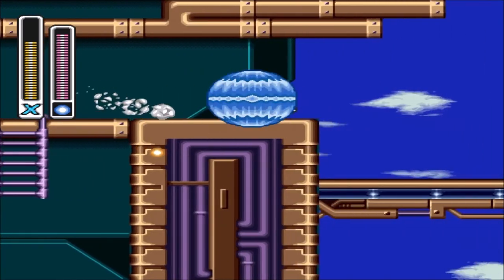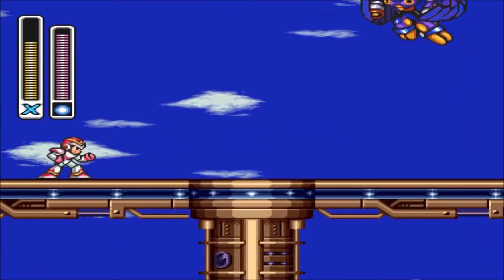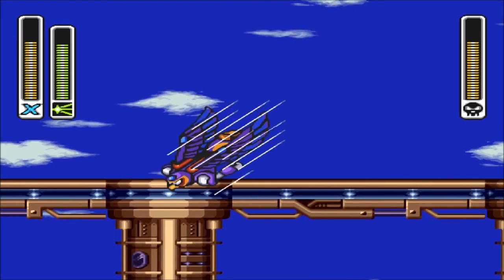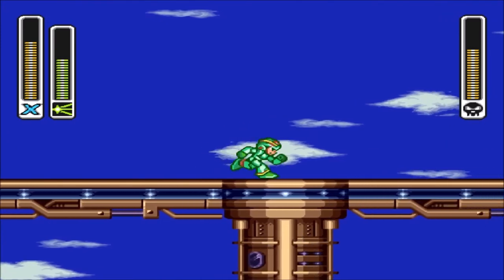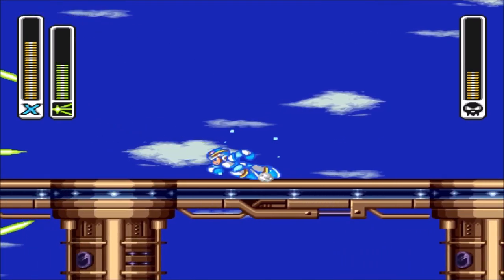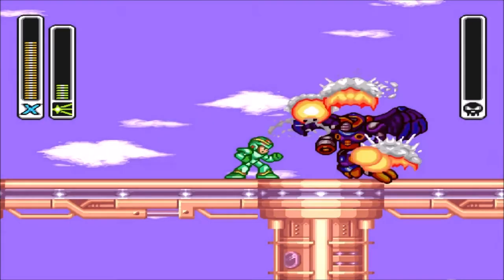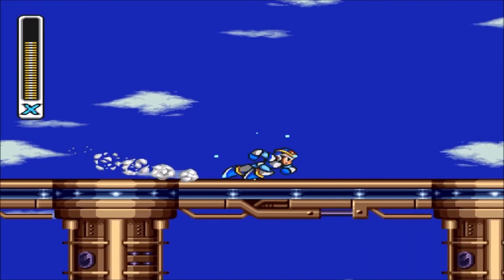If this part looks familiar, you know what Maverick boss we're about to go up against — Storm Eagle. Storm Eagle's weakness is Chameleon Sting. When a boss's weakness is Chameleon Sting, take advantage of the invincibility frame ability — it's really helpful. You can still attack Storm Eagle even when he's dive-bombing. That's why I totally recommend using Chameleon Sting. But Storm Eagle is also one of those bosses where you don't need the weakness to defeat him — you can just go straight X-Buster.